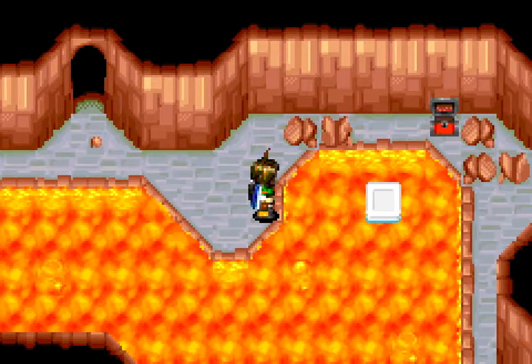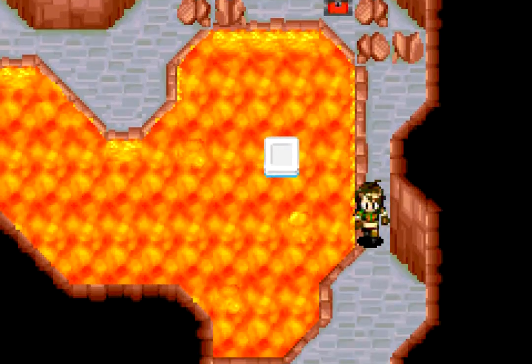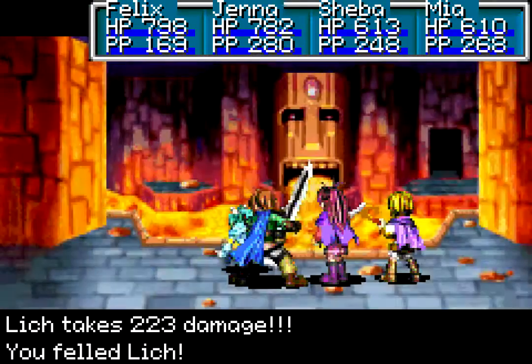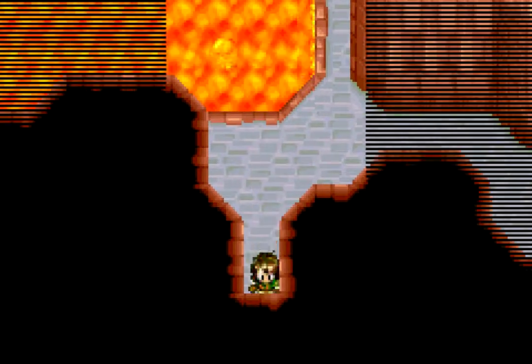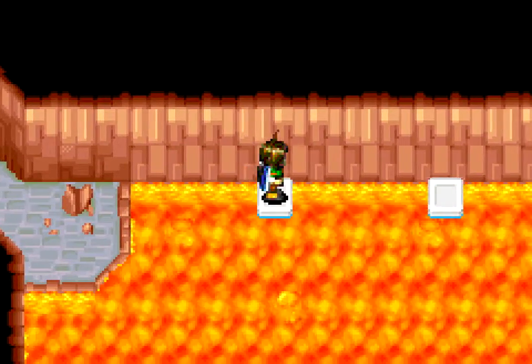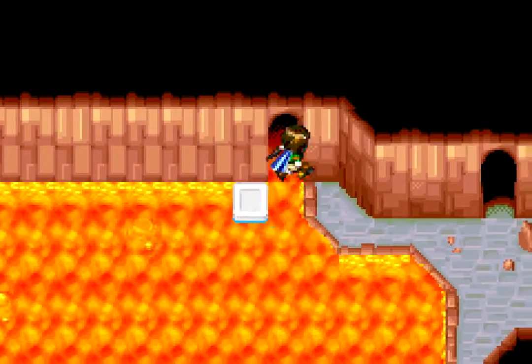Now that we are down here with the lava up — is that the chest that had the Salamander Tail in it earlier? That's the room with the chains, because as we all know, every dungeon needs a room with chains. And that platform is one annoying prick. This should also be the final platform thing.